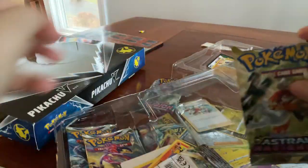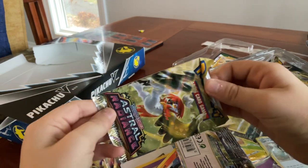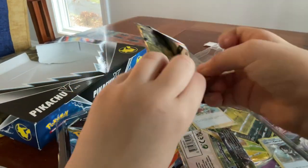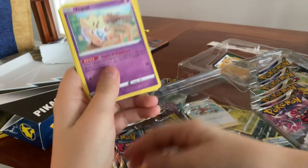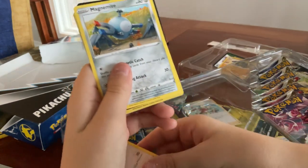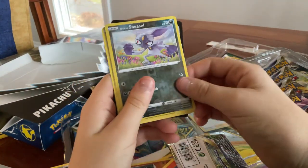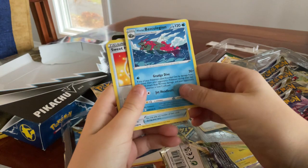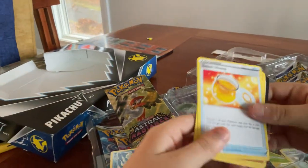Now I'm just going to grab this. A Hisuian — pretend I know that Pokemon's name. I actually chose that as my starter when I played Pokemon Legends for the first time. Ralts. Nickit. Togepi — another cute little booger. Chatot. Magnemite. A Hisuian Sneasel. Hisuian Basculin. Kleavor. This is the second one of these I've gotten — I don't understand them. I'm just going to put them over with the rest of my knees and stuff.